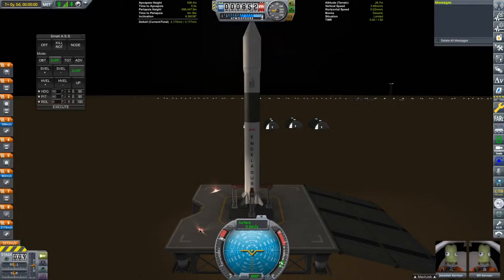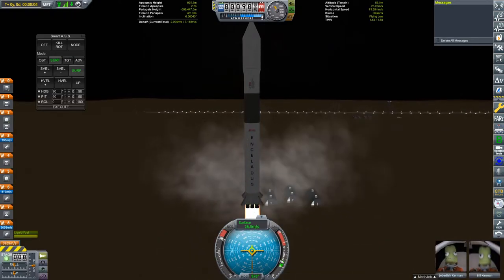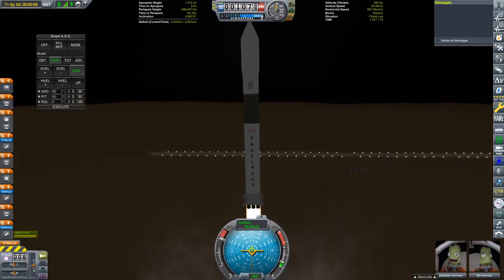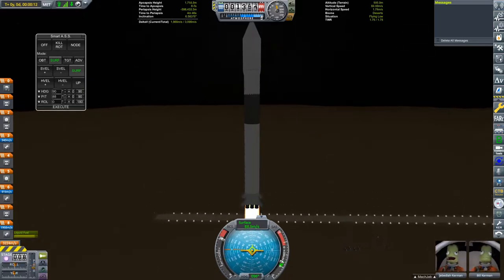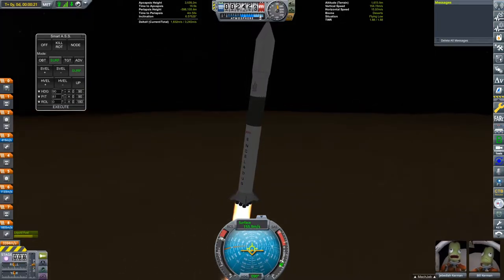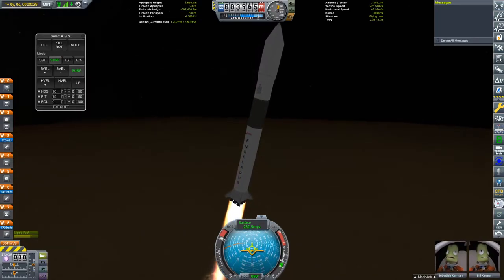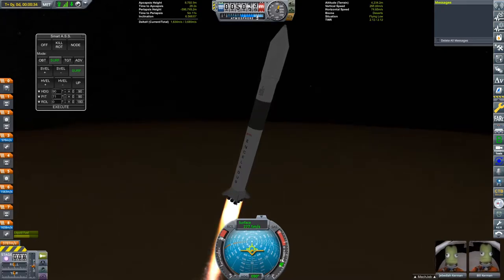The second launch is going to be another Enceladus, actually. As you can see in the bottom right, we do have Jebediah and Bill making their return to crewed spaceflight. And as you can see, we're actually launching from the desert launch site instead of the Kerbal Space Center, because our destination is going to be Minmus.